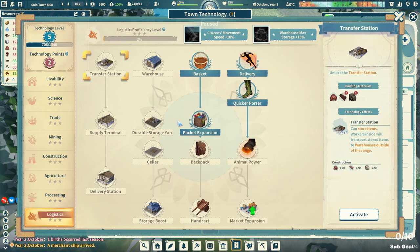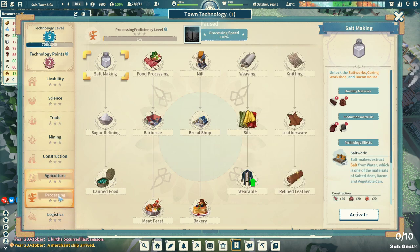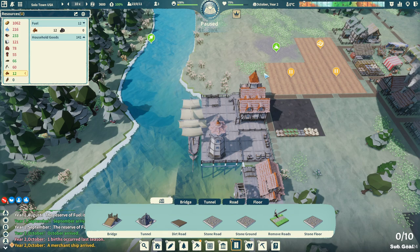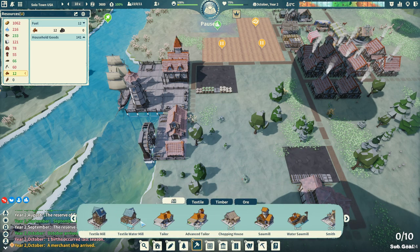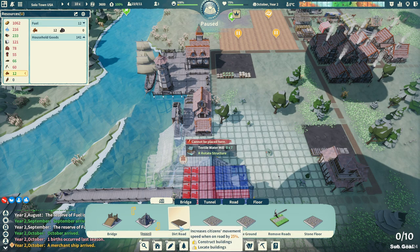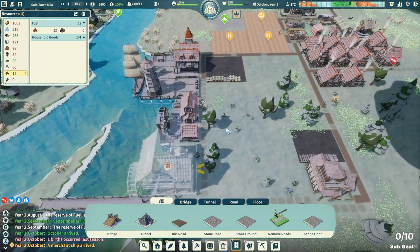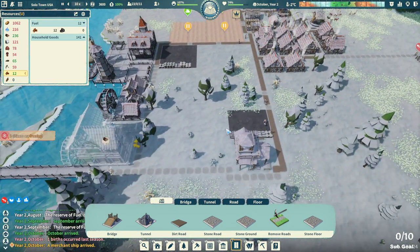We do have two technology points. Let's go over here to processing and get the weaving. This is going to allow us to turn all that flax into an actual usable good. We've got the water sawmill and the textile water mill — that's what we want. Look at that, it fits perfectly! There's our road; the water textile mill is going in. We're just desperate for more workers and laborers.